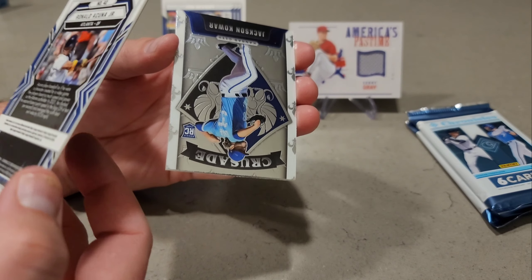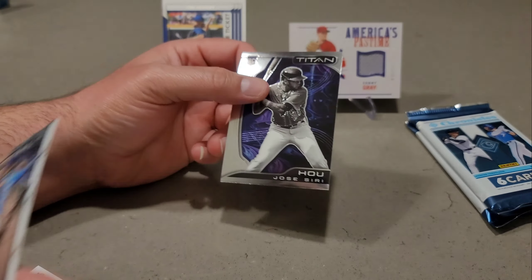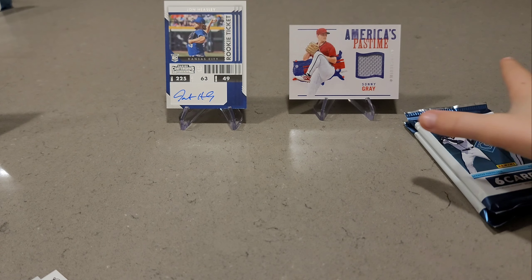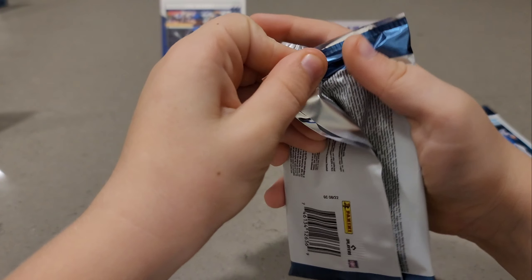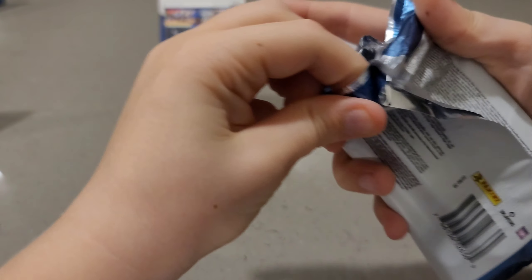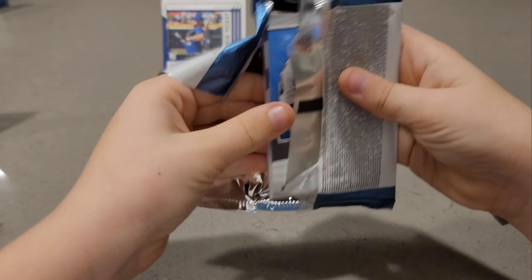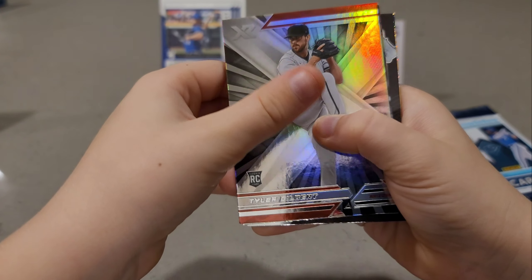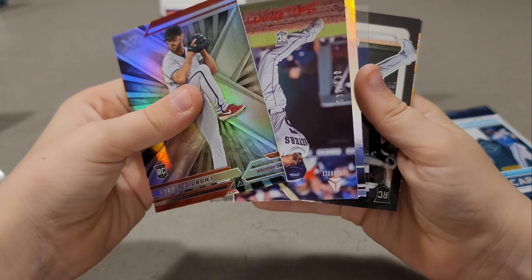Lucas's fourth pack: Anthony Rizzo, a Jacob deGrom Classics Zenith, Edward Cabrera Certified, an Obsidian Brandon Marsh, Chaz McCormick Titan, and Matt Manning Obsidian. Checking to see if any are numbered.